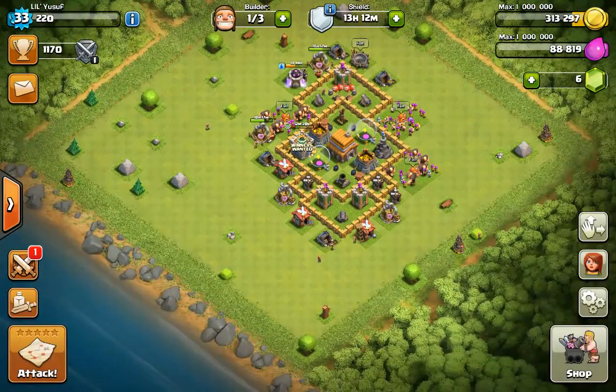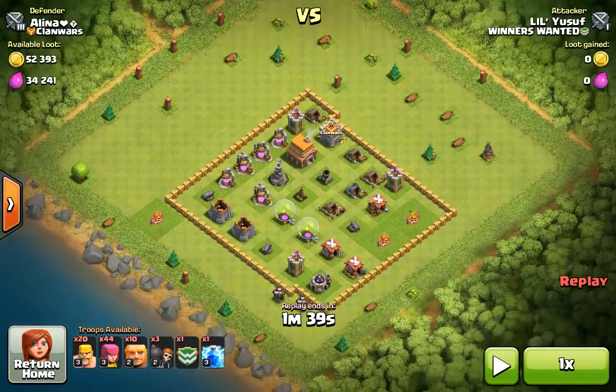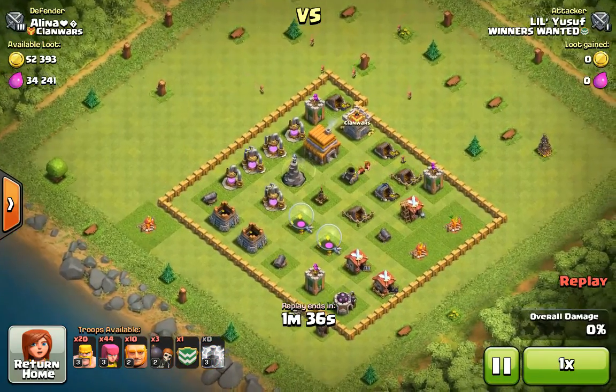Alright guys, we're back in base. So now I'm going to show you guys a little attack that I did earlier. So this is my strategy that I normally use — just Giants, put in a couple of Barbarians and Archers and some Wallbreakers. In this raid, the Clan Castle Troops helped a lot.